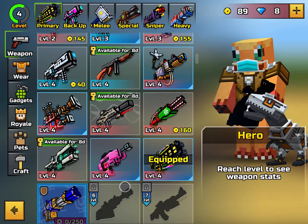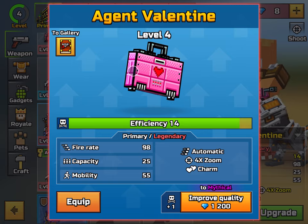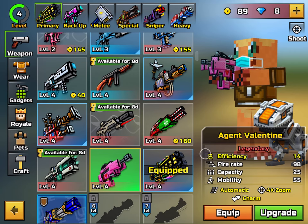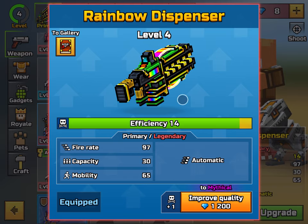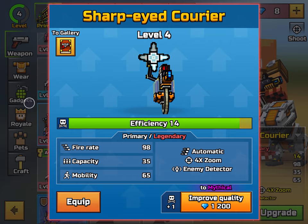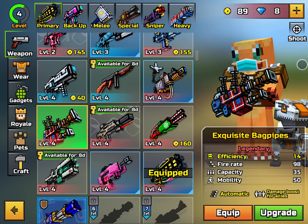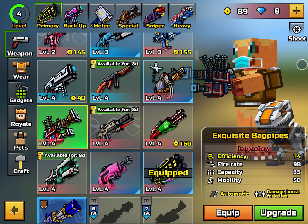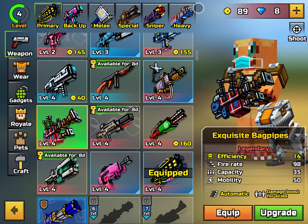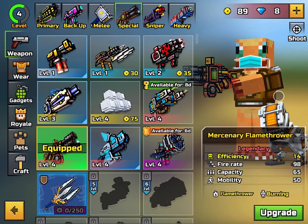You have to get it through a Trader's Van or event, just like the Agent Valentine — this is considered removed; a normal player cannot get this through the armory. Along with the Rainbow Dispenser, which has only been available twice, both on St. Patrick's Day — that's the only chance you can get it. That also goes for the Sharp-Eyed Courier and the Exquisite Bagpipes — these are all removed. If it cannot be purchased in the armory, it is removed. The Mercenary Flamethrower has also only been available twice — removed; cannot be obtained through the armory.